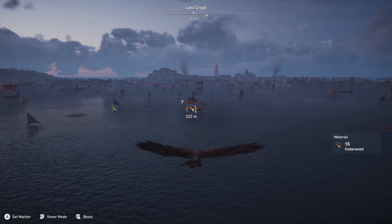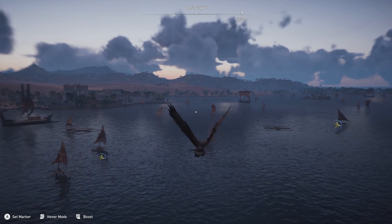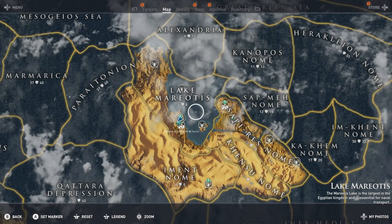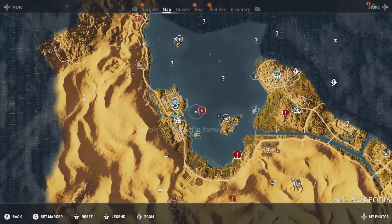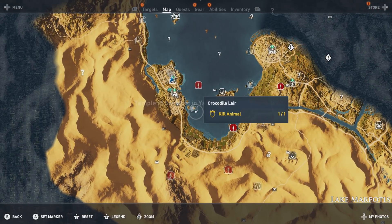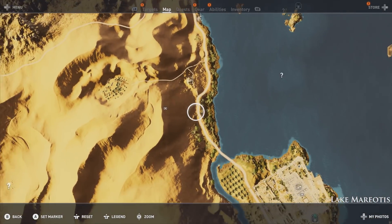Now onto something I hope will help you out — where best to farm crafting materials very early on in the game to get those upgrades nice and early. The best place I've found is the Lake Mariotis region. You want to be on the left hand side of the lake, because you have a crocodile, vulture, and hippo nest all very close to each other.